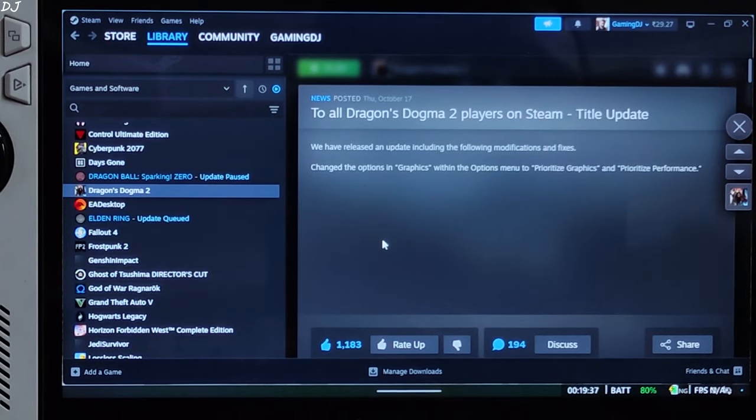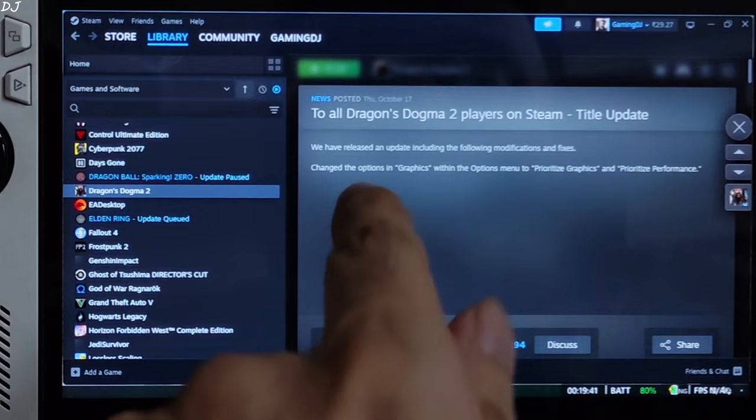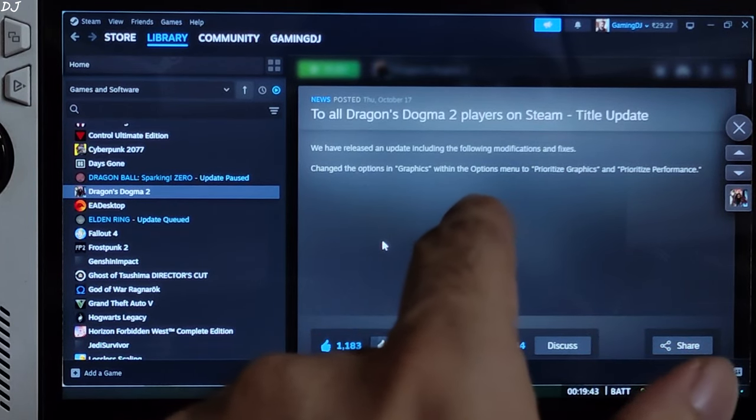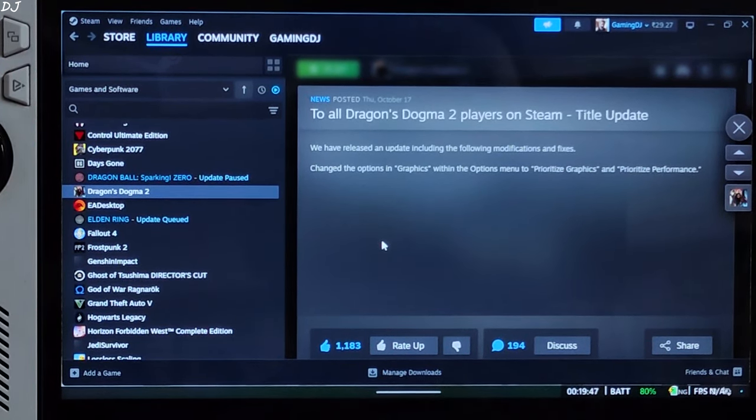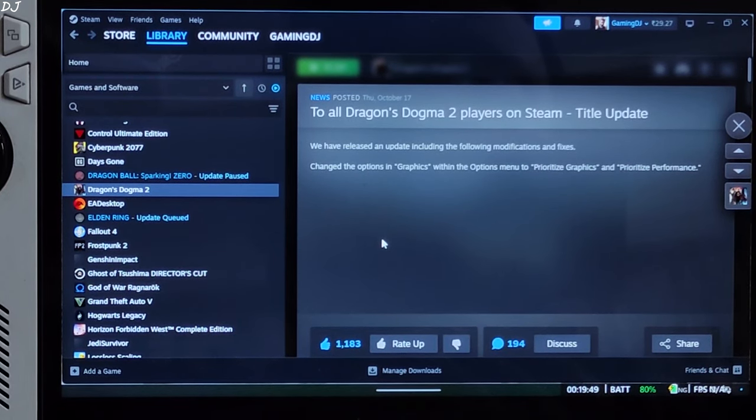Welcome back. Capcom has just released a very weird update for Dragon's Dogma 2. This is its update log. The update changes the options in the graphics menu to add two presets: prioritize graphics and prioritize performance.